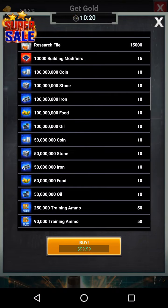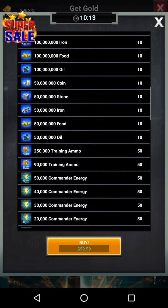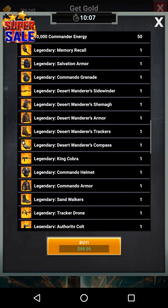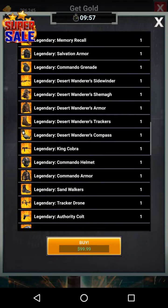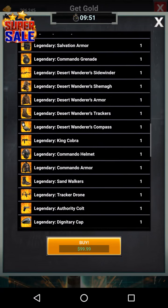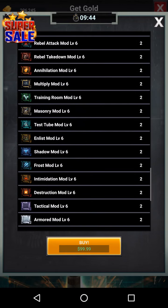The gear is great too — it gives you 1.5 billion of all resources. You get a Memory Recall, which is one of the best helmets for a rally trap because it has a lot of health and defense. You get almost the whole Desert Wonder set, and a lot of other gear. The Shadow Mod — I think that's the one that gives you 12.5 defense and 12.5 health, which is great for a trap.